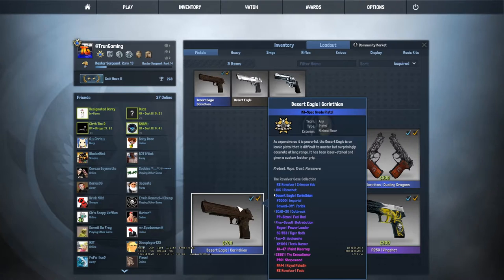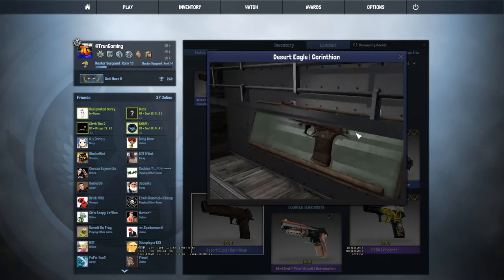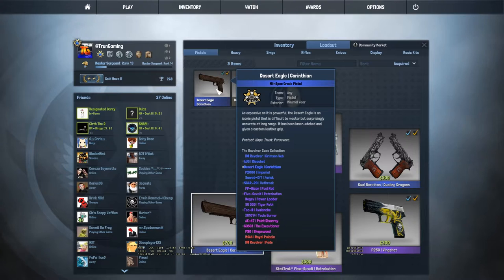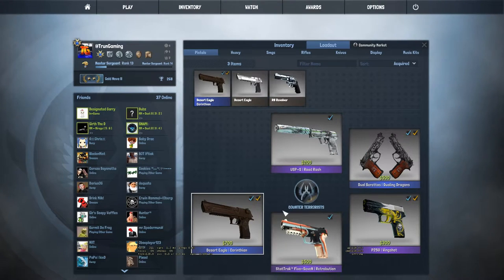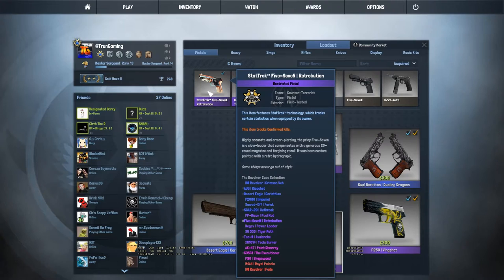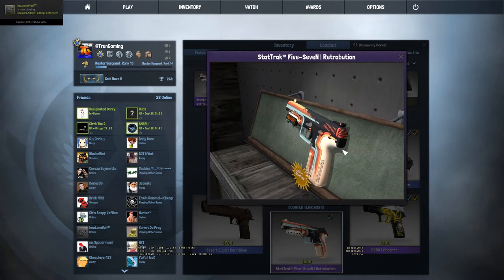For a Deagle, I have the Corinthian. I used to have a Conspiracy and everything like that, but honestly this is so sick. It's in Minimal Wear condition — holy crap, it looks Factory New. And then we go to a Five-SeveN, and I have a StatTrak Five-SeveN Retribution in Field Tested, which does look pretty Factory New besides a little wear on the handle.